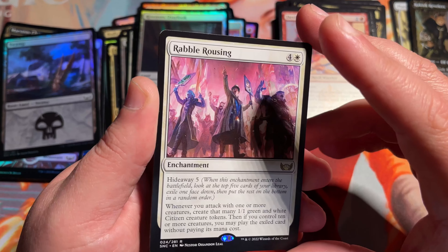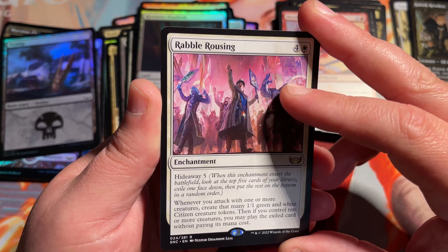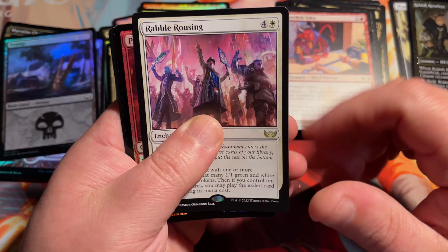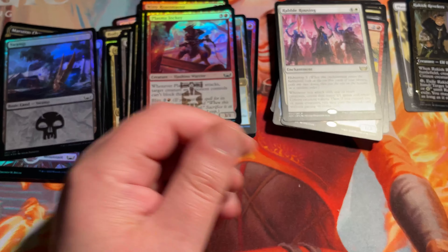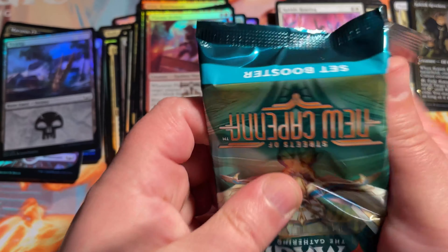Something like this with — oh, why am I drawing a blank on the name of that card? It's the Amonkhet rare that doubles. Foil Plasma Jockey is our foil there. And just a Citizen token. Wow, that was going to drive me nuts — maybe I can think of it by the end of this video.